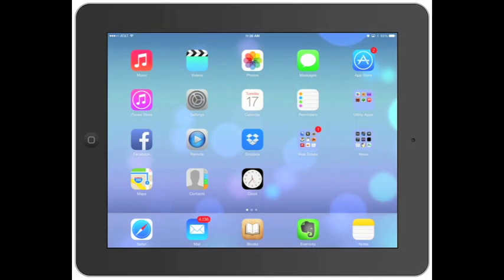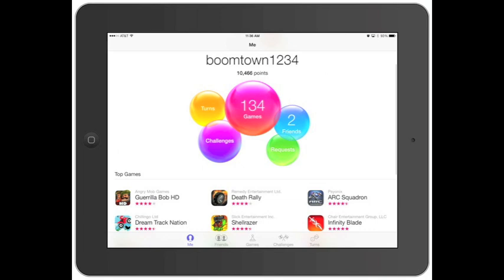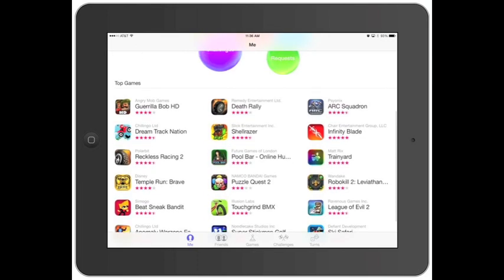In this video we're going to go over Game Center and the updates they've done with it. When you open it up, you'll see your Game Center icon, your name, what games you're playing, if you have any turns, challenges, requests, or how many friends you have. Looks like I've got about 10,000 points, and these are the top games on the App Store that people are using on Game Center.